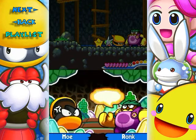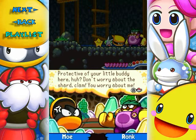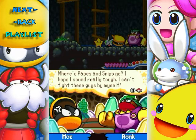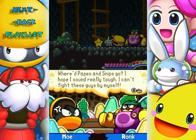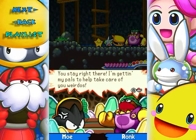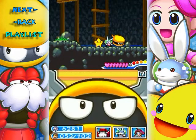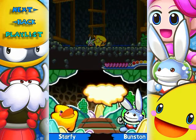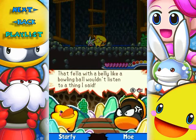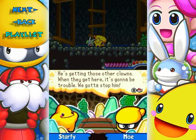Now you look alright there. What did you do with the shard? Protective of your little buddy, huh? Don't worry about the shard, clam. You worry about me. Where'd Peeps and Snips go? I can't find these guys myself. You stay right there. I'm getting my pals here to help take care of you weirdos. Oh, that big guy — where are you going? Tell us what you know. And he's gone. He let him get away. How do you feel about yourselves for letting him get away? What are we going to do about the shard now? That fella with a belly like a bowling ball wouldn't listen to a thing I said. He's getting those other clones. When he gets here, it's gonna be trouble. We gotta stop him.